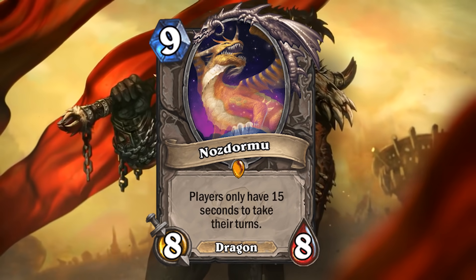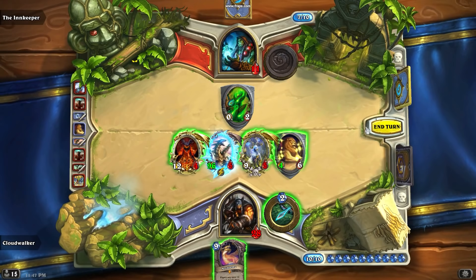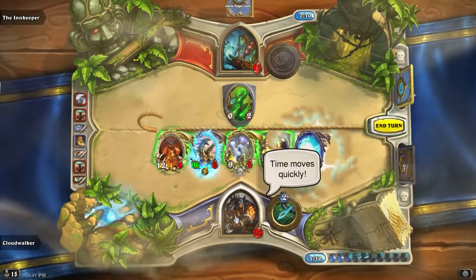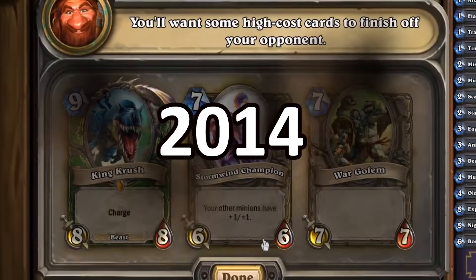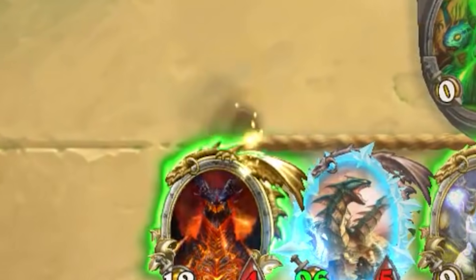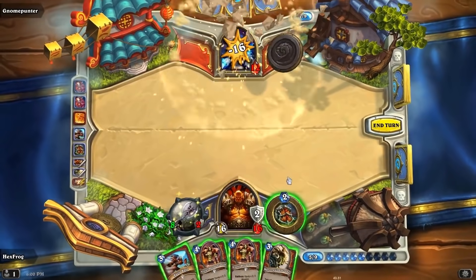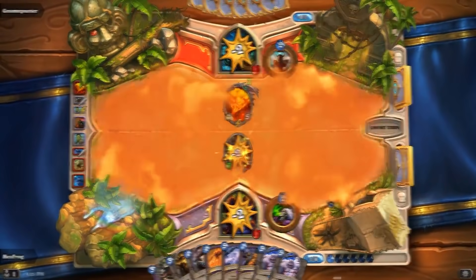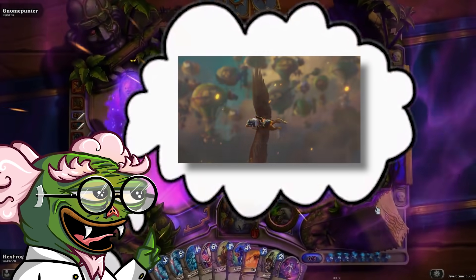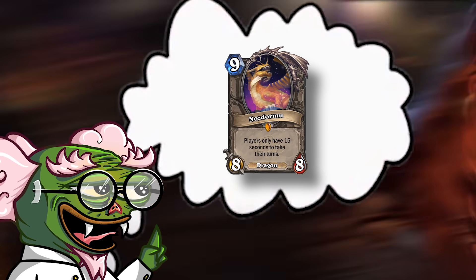That's exactly why a card like Nazdormu breaks the game. Nazdormu's effect is: players only have 15 seconds to take their turns. For a lot of players, they probably thought Nazdormu was a very harmless card. In fact, this card was released with Hearthstone all the way back in 2014, and in most situations the card was completely harmless — all it was doing was just limiting the amount of time that you had to make decisions and play cards from your hand. But this was only the case for Hearthstone Classic.